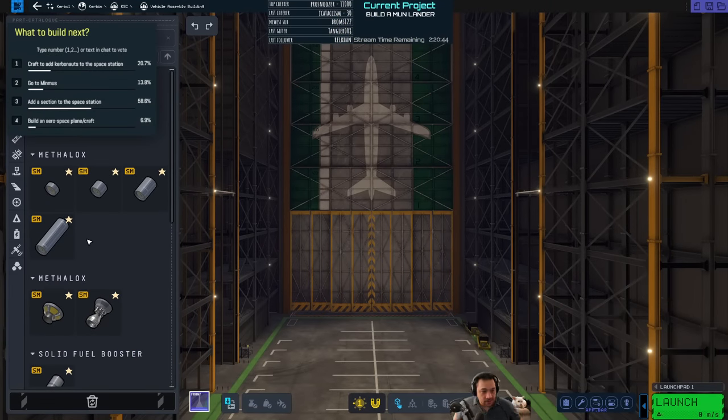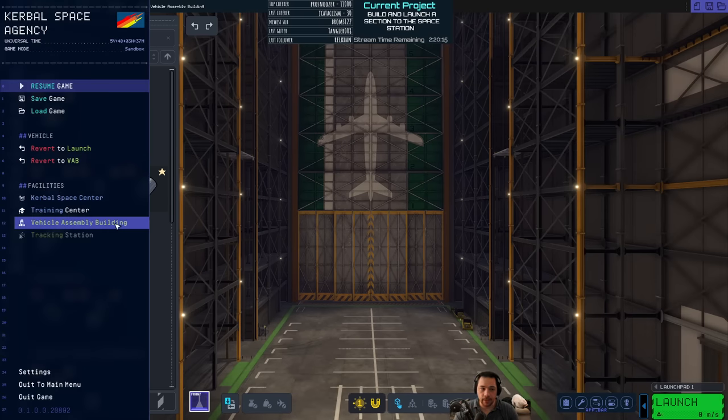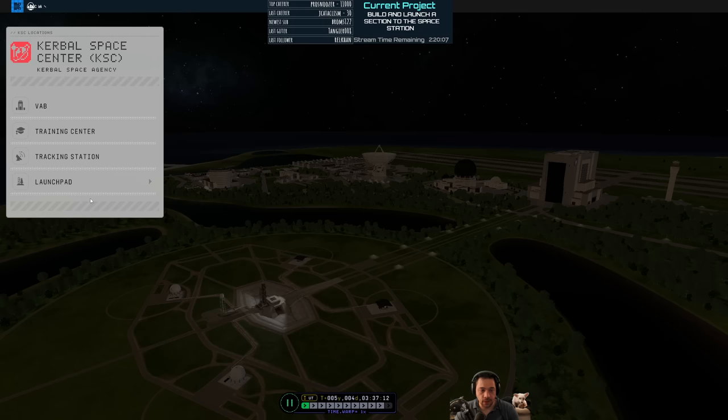Adding a section to the space station. So we've got to decide what is a meaningful thing to add to the space station and how to add it. So let's take a look at the space station as a point of reference first — that would be over at the tracking station. Let's go to the Kerbal Space Center and then to the tracking station once that loads.